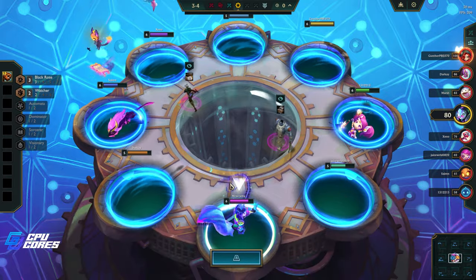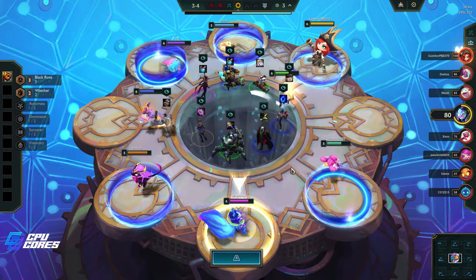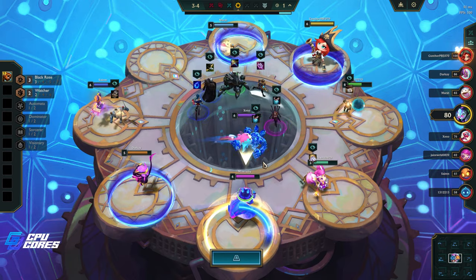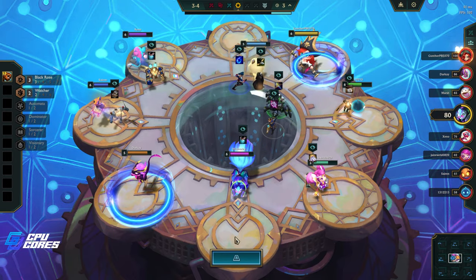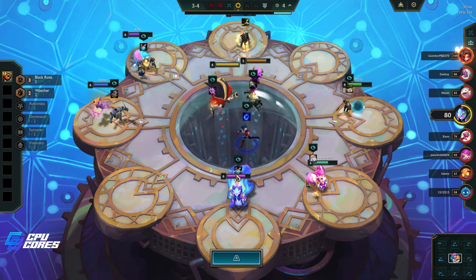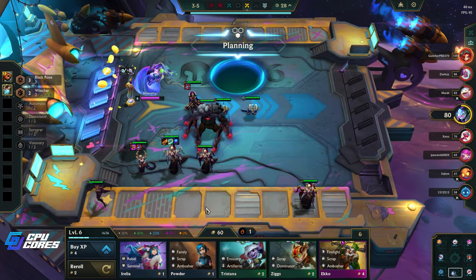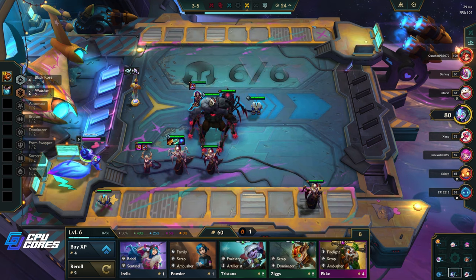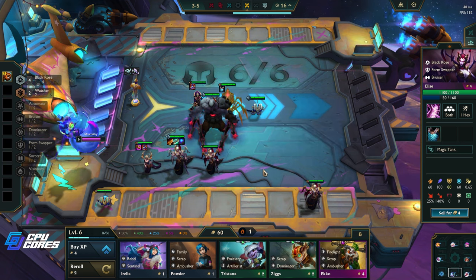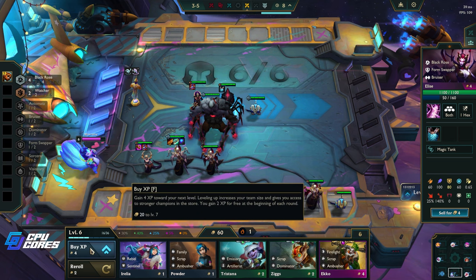We're gonna put the Sunfire Cape on here — we always have a remover so we can take it off. Elise is available — I'd take her or Mundo, or actually Swain too. But Elise is definitely what I want — she's Black Rose. Yes! Now it's four Black Rose so Scion is a little bit more powerful, and Elise is a tank which is good. I might just keep leveling up.